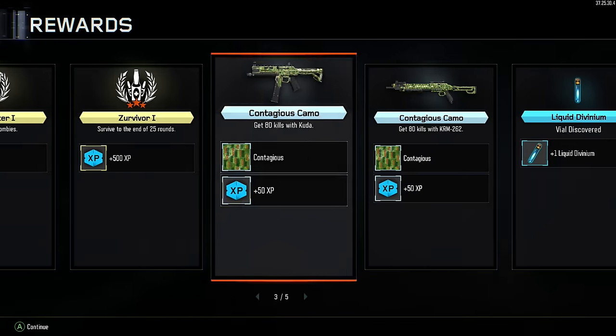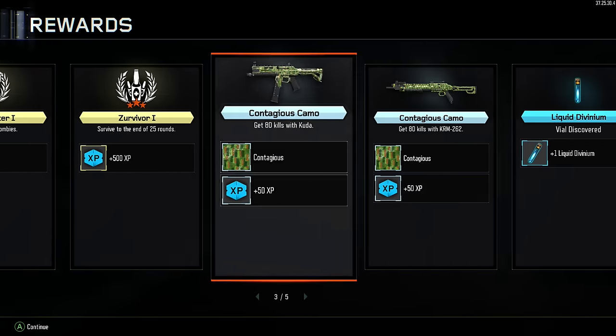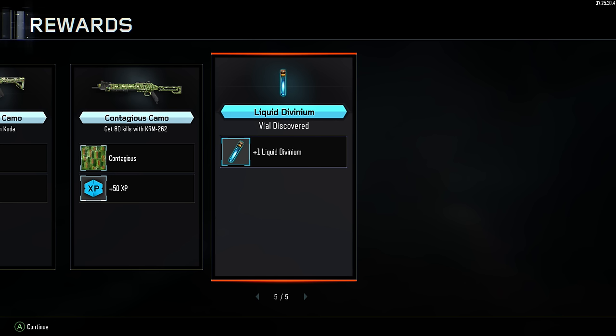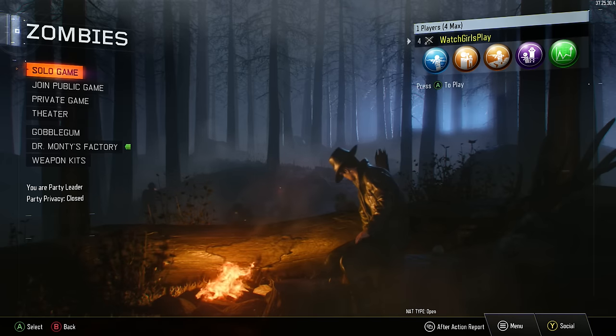So as we go through my after action report, we look through my rewards, got some nice camos, and we get to the end where a liquid divinium sits. Liquid divinium vial discovered — plus one liquid divinium. We go through this, click out of that.